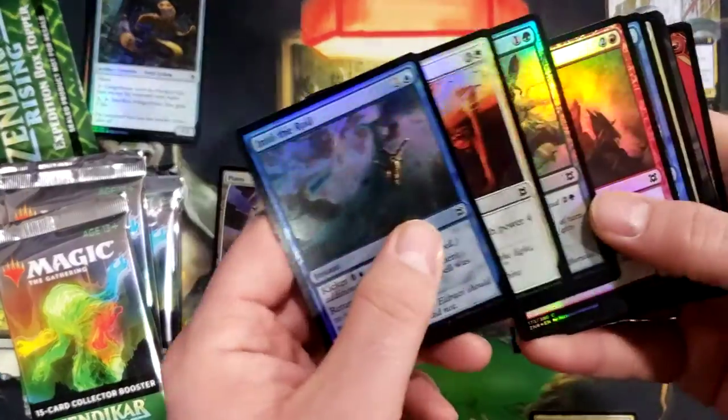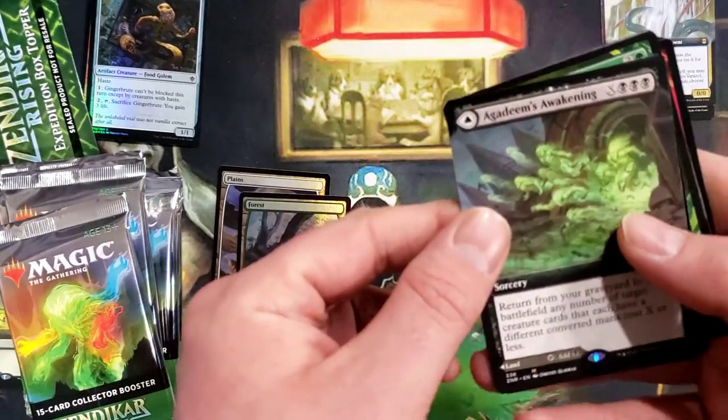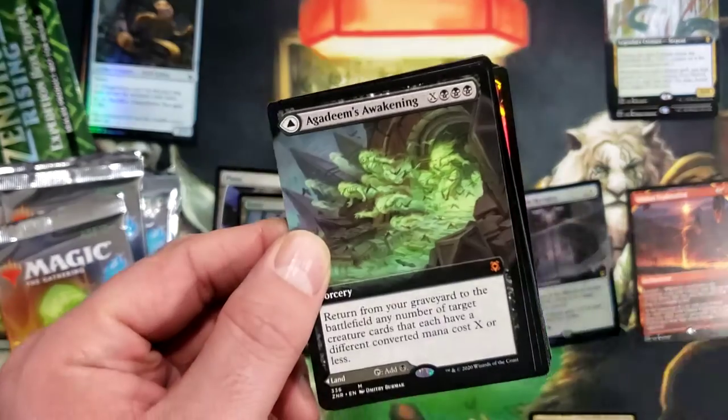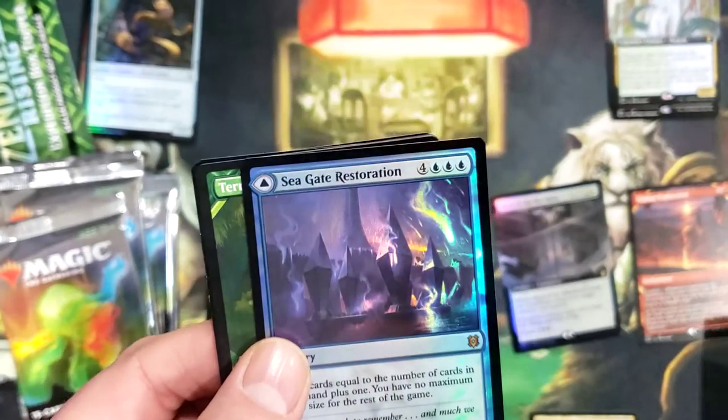Beautiful Maul with a Sky Clay full art foil and our nice foily Dubai token. We've got a nice full art foil Forest - that's a fifteen dollar card, very nice pull. Very nice pull.